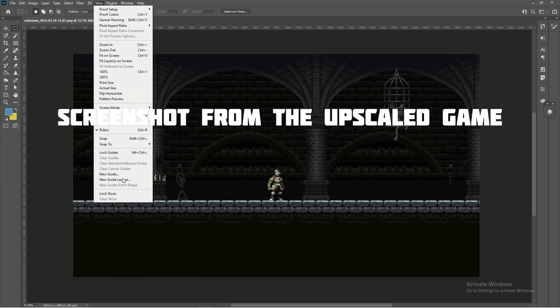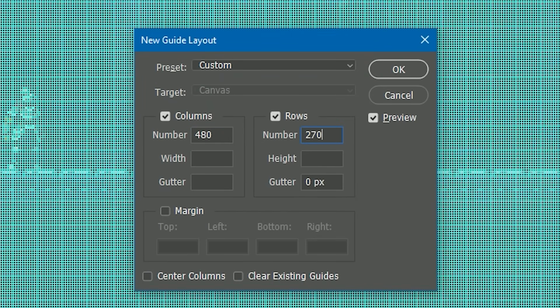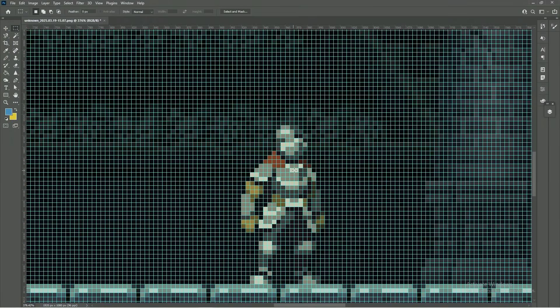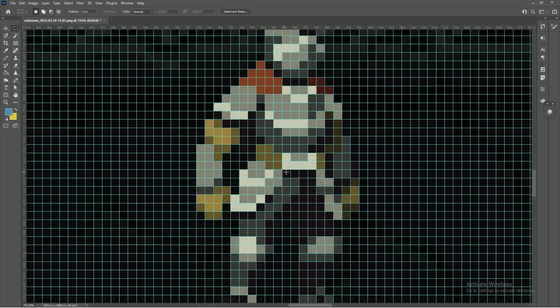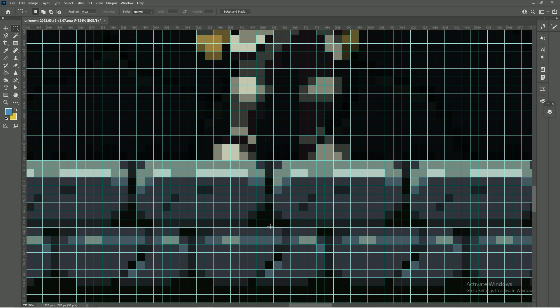I can then prove this is pixel perfect because I can draw a grid with 480 vertical lines and 270 horizontal lines — the resolution of the game before upscaling — and you will see that every single pixel that was upscaled to a square of 16 pixels now aligns perfectly to this grid, which is why I call it true pixel art.